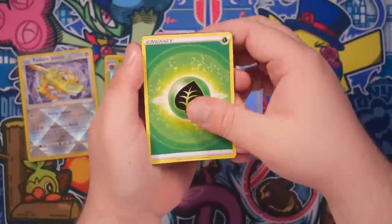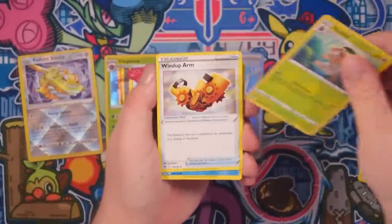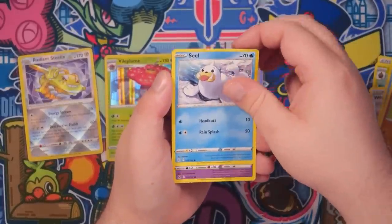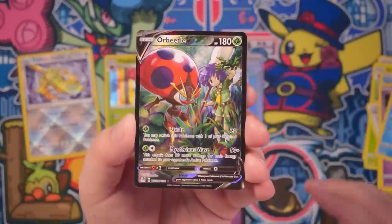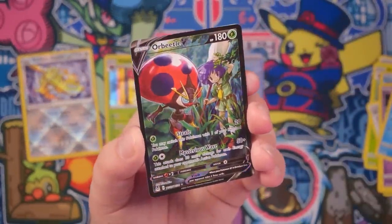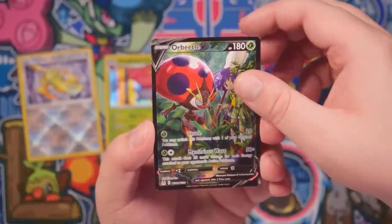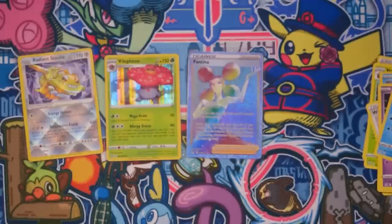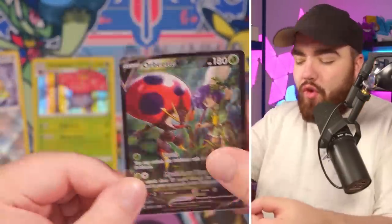I would have taken a special Aerodactyl or Giratina, but we don't complain over here. We've got a Nuzleaf, Wind-Up Arm, Ducklet, Rock Ruff, Seal, Hisuian Zorua, Snow Over — and an Orbeetle from the Trainer Gallery! That is sick. We've got an Orbeetle character rare right here. The texture on this is awesome — Orbeetle with the Trainer right there. That is a great card. And then Maguena at the end. That's why all the sets with the Trainer Gallery are just so special — you get this extra va-va-voom pulls.